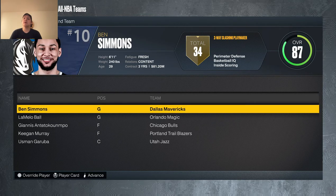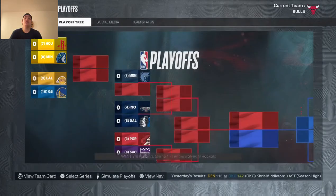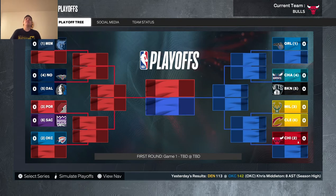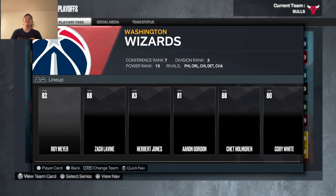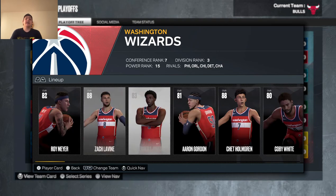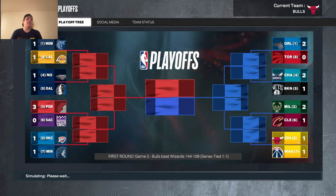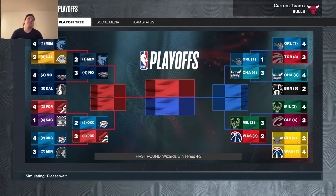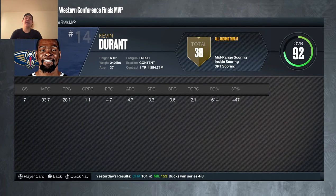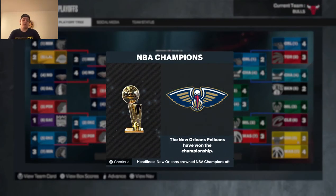RJ also earned an All-Rookie First Team nod. Him and Giannis are a deadly duo — two All-NBA First Team members who are also All-Defensive First Team members. We went up against the Washington Wizards in the playoffs with Zach LaVine, Herb Jones, Aaron Gordon, and Chet Holmgren, and ended up losing in six. But we did complete the challenge of creating a random number generated player who wins MVP.